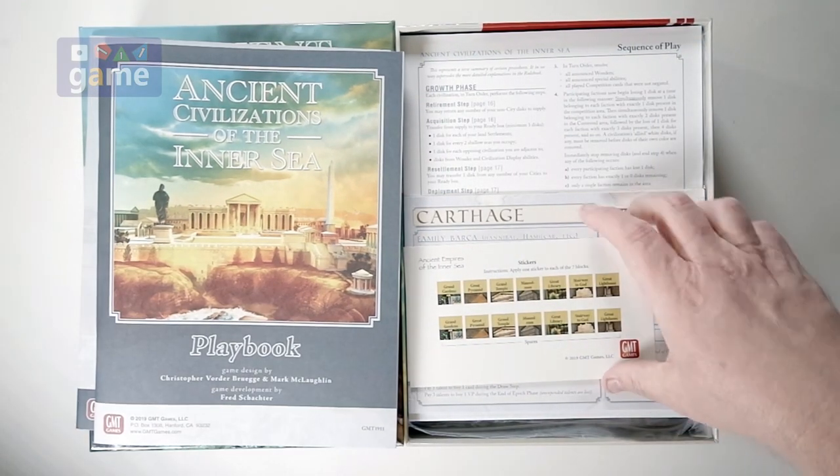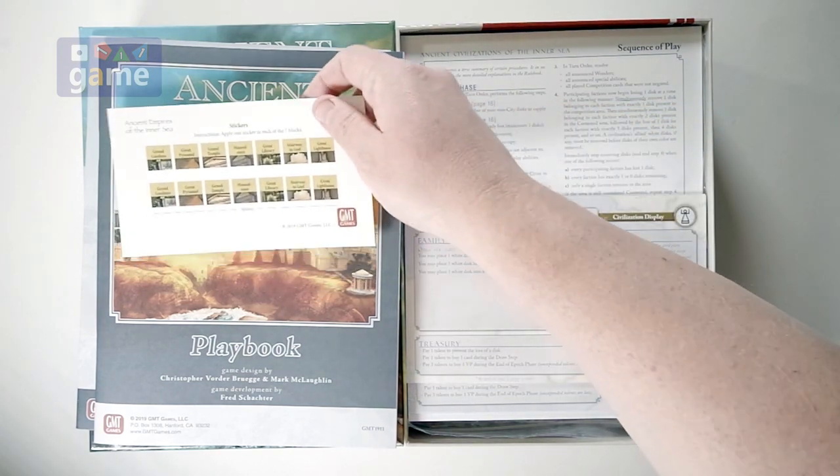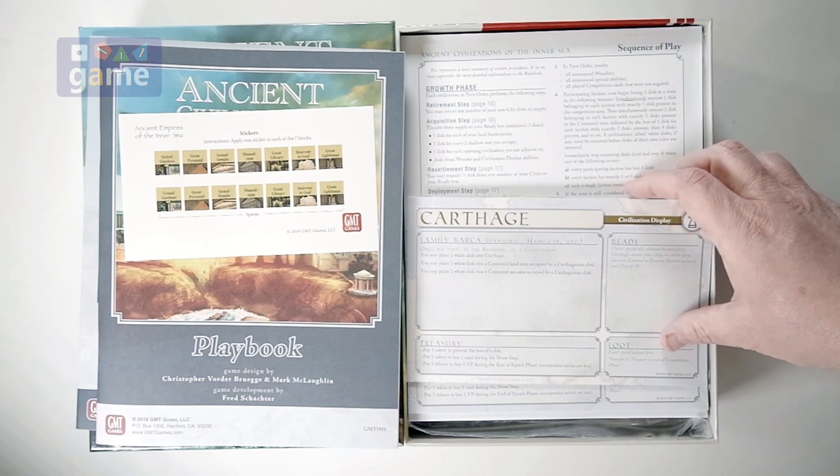And we have stickers. There are seven blocks in the game and these are the stickers for the blocks — kind of like in Churchill, and other block games. These are more markers and things like that, not the actual game pieces.